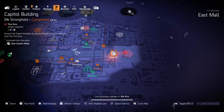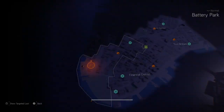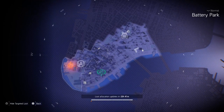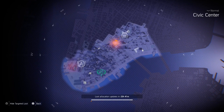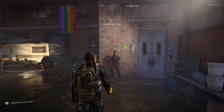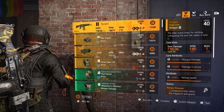Capital Building has gear mods, so you can run that on legendary and get some maxed out gear mods too. Over in New York, not much - backpacks in Civic - but you could team up or roll solo and farm the Summit too.